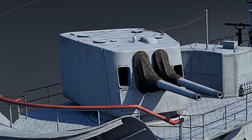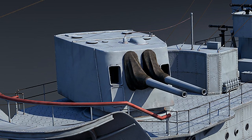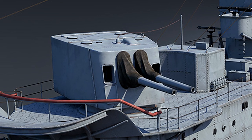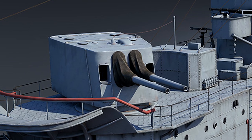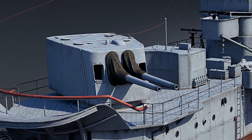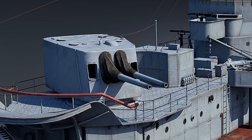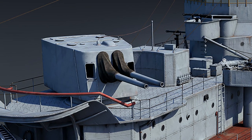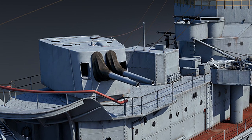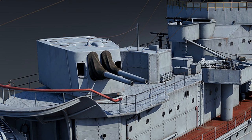Lieutenant Commander Eric L. Barr ambushed the light cruiser on its return course. One of the six torpedoes launched reached the target, and as a result of the hit the bow boiler rooms were instantly filled with water and fire started on the cruiser. After an unsuccessful attempt to tow the sinking ship, the Yubari crew began evacuation, and the next morning the light cruiser Yubari had sunk — another Japanese machine that did not survive World War II.